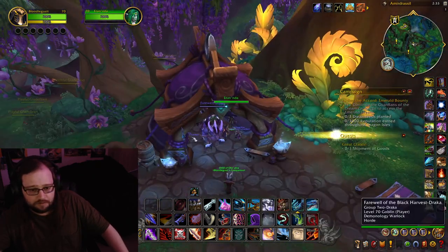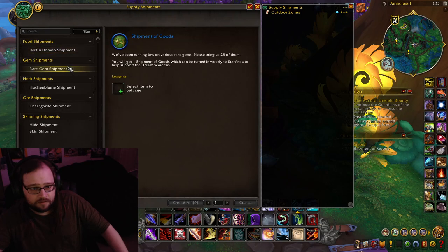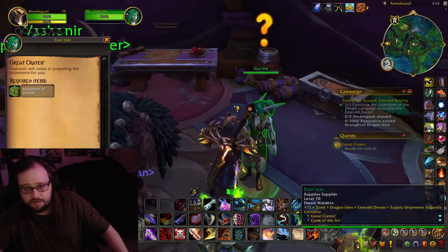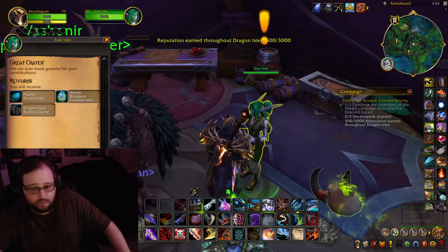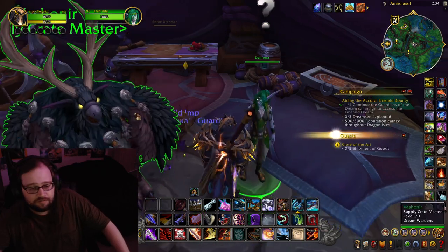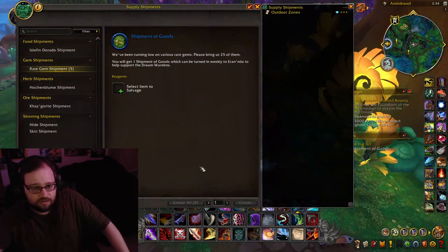But since I'm Renowned 10, it's going to get me double that. I put in the shipment, put in the gems — bada boom. I get my shipment of goods, turn that in, and this is weekly. It gets you seeds: 250 and 250, so a total of 500, and then a Plump Seed.